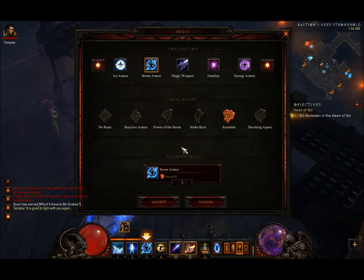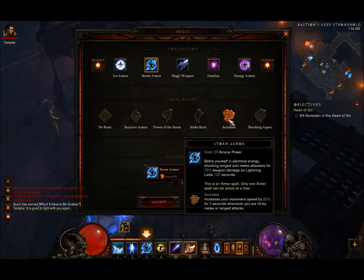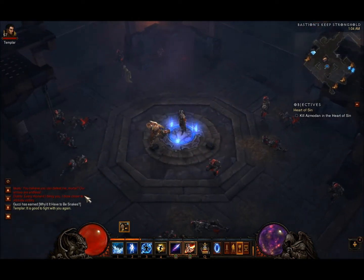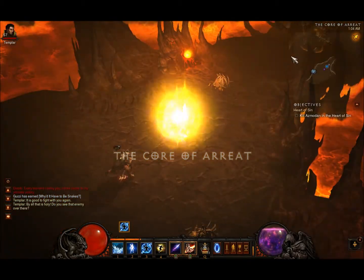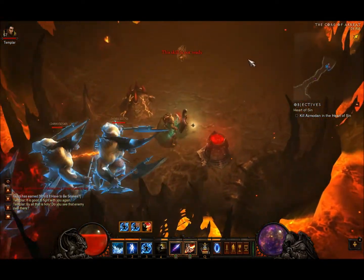First of all, use Storm Armor with Scramble. The rune makes your movement speed a lot faster when you're running through all the mobs in Azmodan's area, and it procs off of the fire breathing enemies too.